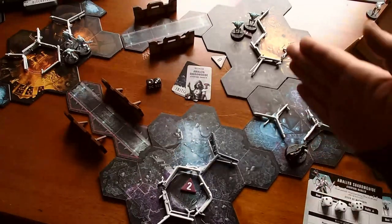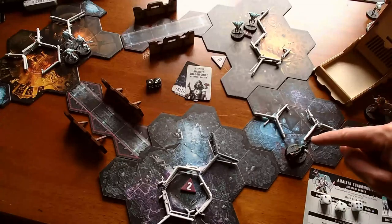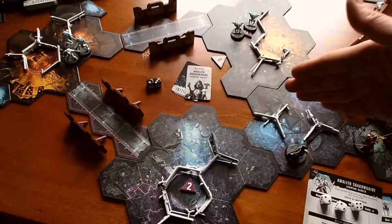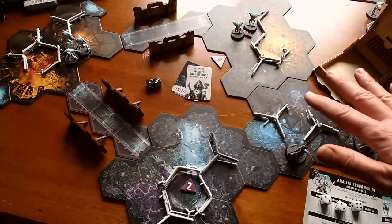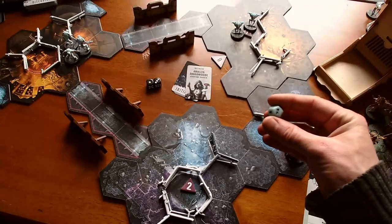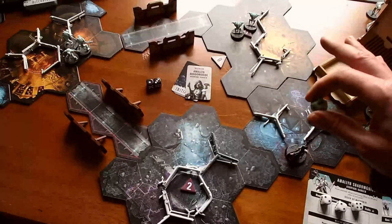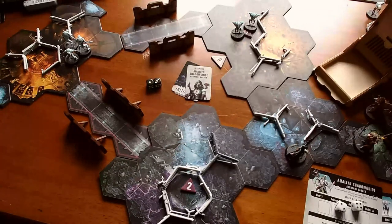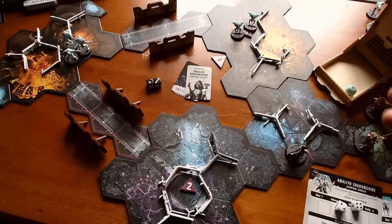She is shooting through cover right now, so for two of these she'll need a critical success to hit. I could spend one of these to move closer, but then her range attack is less effective. I just think it's better to roll her d12 trying to get through cover as best she can. We're going to spend two dice on her first attack and she gets a success.